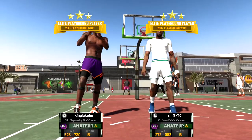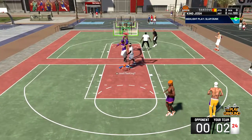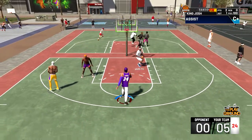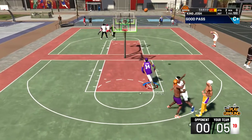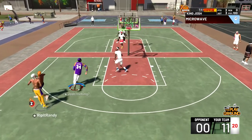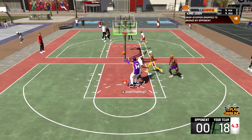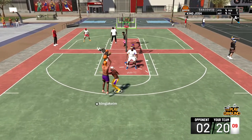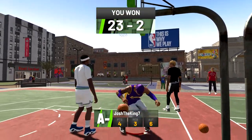In game number ten we're going up against a pure athletic finisher and a playmaking shot creator — actually a pretty good build for twos. But he's gonna leave Randy open, Randy's gonna shoot the three and make it. A playmaking shot creator is a pretty good build for twos but you've got to play defense, and this guy's not playing defense. Randy's gonna green the three — we're up eight to zero. He hits another three for 11 to zero, and another for 14 to zero. We're up 18 to zero and this guy left me open on the three — I had takeover so I used it. Randy takes a contested layup and gets it to fall. These guys actually scored two points but Randy greens the three and we win 23 to two.